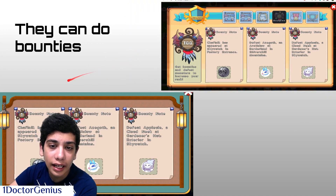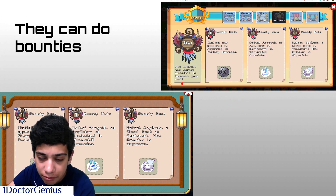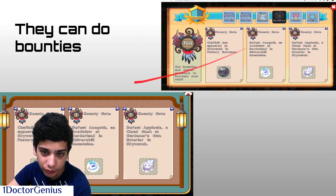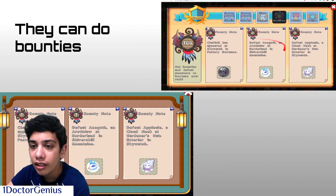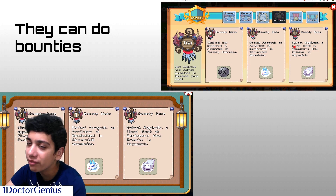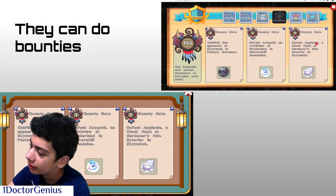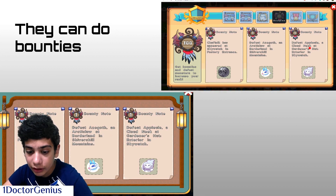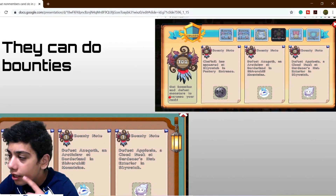Non-members can do bounties and achieve 100 bounties. We can only do the 1-point bounties, but after doing 100 of them you'll be at 100. Sure, it might be faster with 2 or 3-point bounties — but that's for membership. With 1-point bounties you can still reach a far distance. If you want to know what we can buy from this, keep watching.